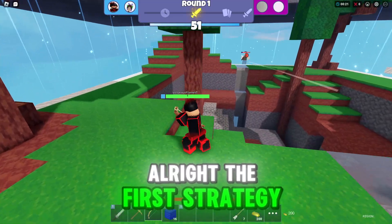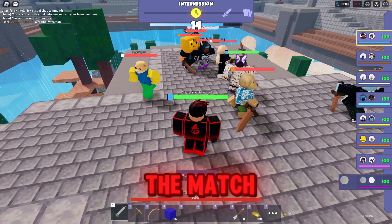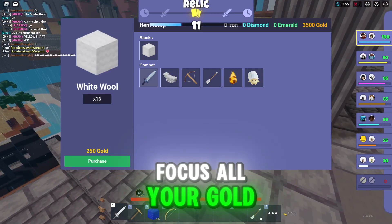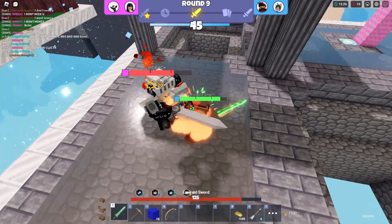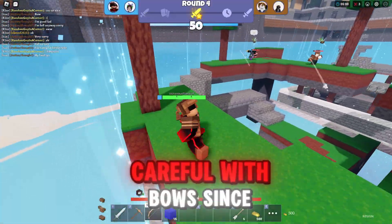The first strategy is the sword strat. Buy a stone sword at the beginning of the match, then buy leather armor. After that, focus all your gold on upgrading your sword to emerald. Once you get your emerald sword, you can decide whether or not to buy iron armor. This strategy allows you to deal high damage to enemies up close, but you have to be careful with bows since you're squishy.